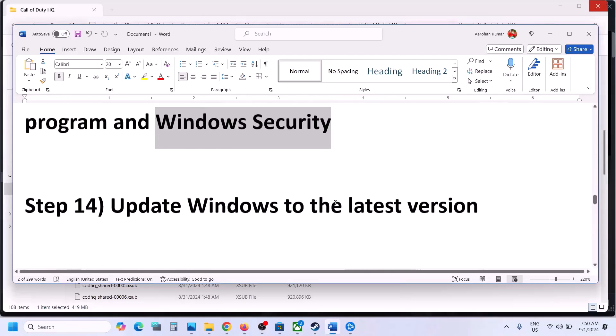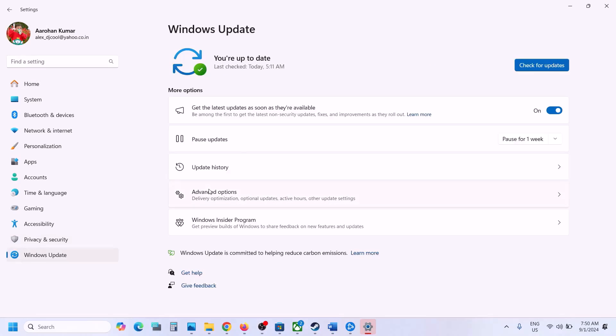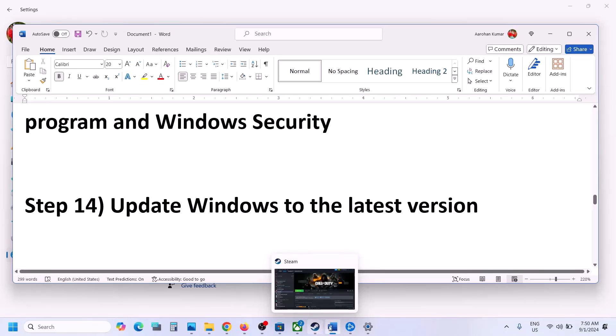The next step is to update Windows to the latest version. Open Windows Settings, go to Windows Update, and click Check for Updates. Once all updates are installed, restart your computer and then launch the game.